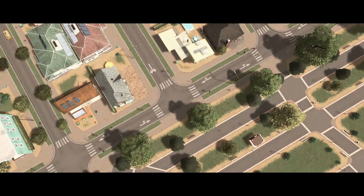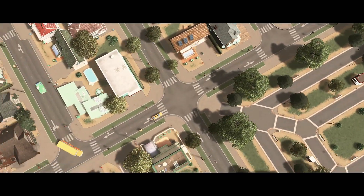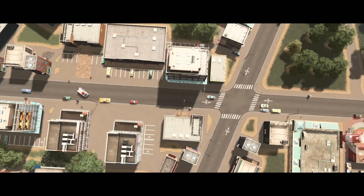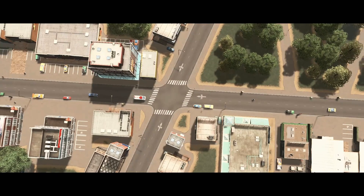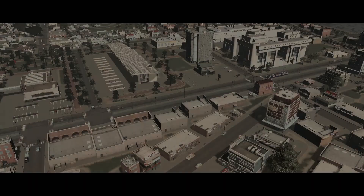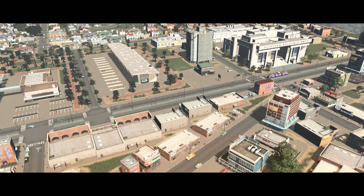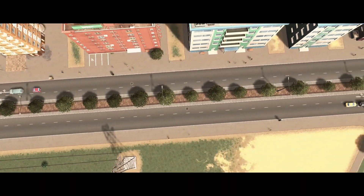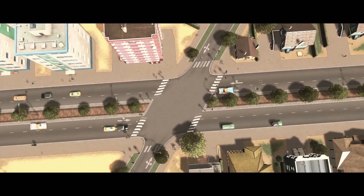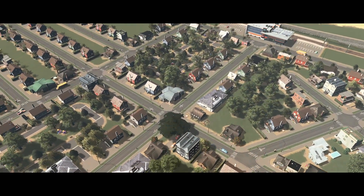Hola, ¿qué tal? ¿Cómo estás? Bienvenidos a Checo MX, bienvenidos a un episodio más de esta serie, El Valle. En el episodio anterior me quedé haciendo una zona industrial con un par de estaciones de carga: una en la zona industrial y la otra cerca de toda la economía, toda esa zona comercial de la ciudad, para ir repartiendo y distribuyendo los productos que hacen falta en los negocios.